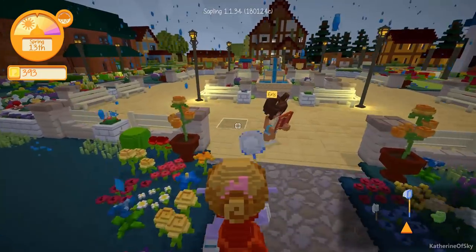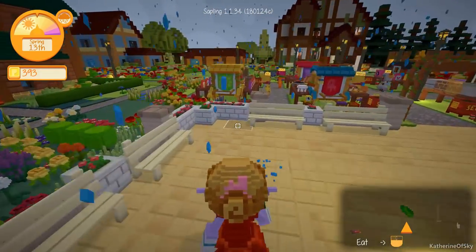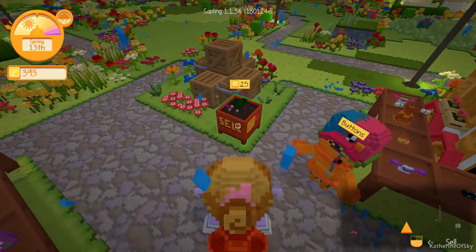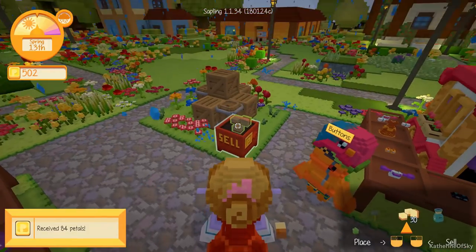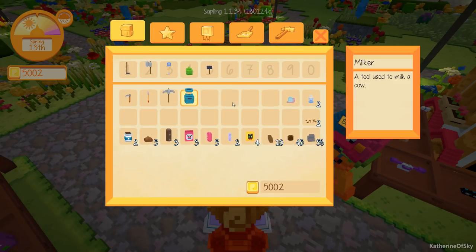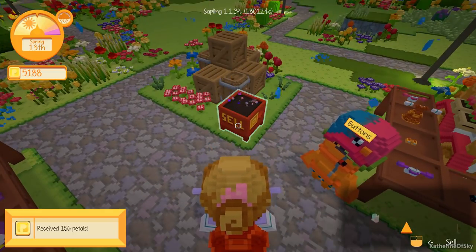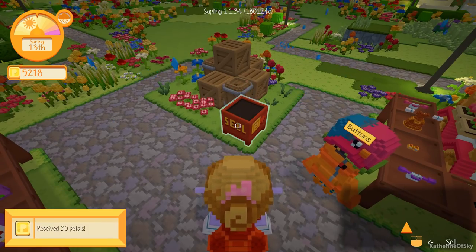We have quite a number of things to sell — really glad about that. It's raining. Rain is good. We have 5,000 petals, which is great. We need to sell our eggs as well — 186 for two boiled eggs. And there we go with the snail.